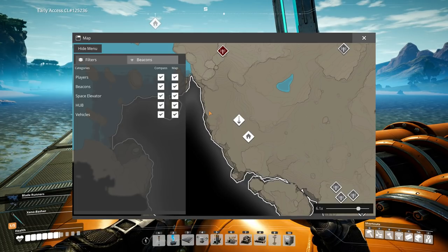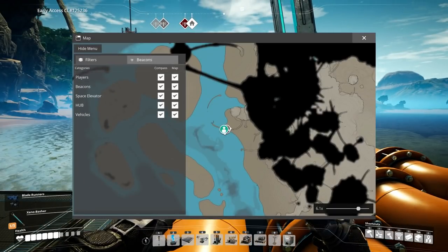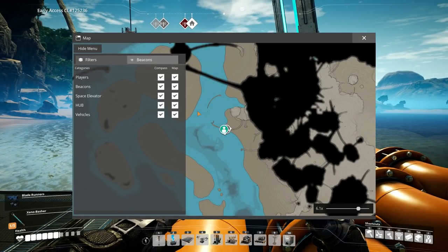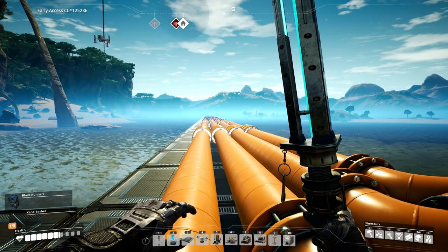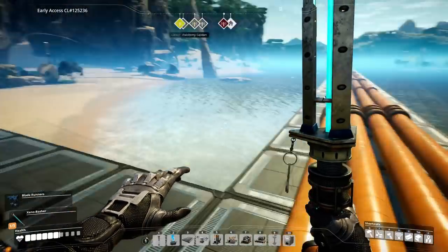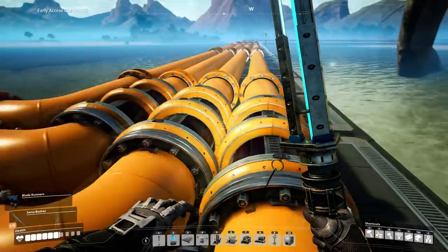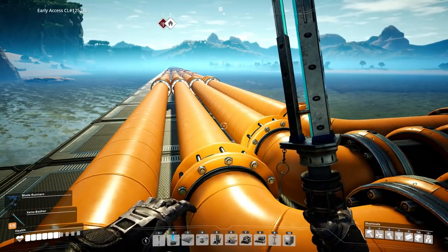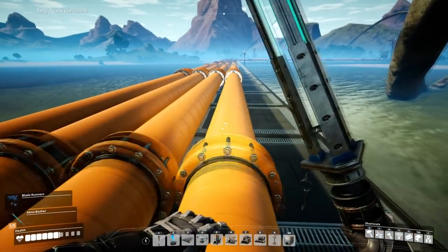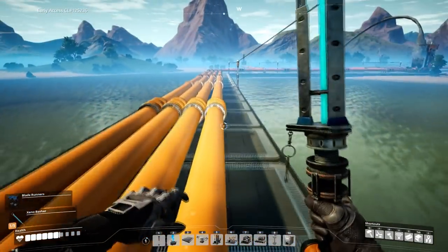What we need to do today is tackle the only real resource we're missing. My spreadsheet shows all the different resources for the belts, and what's missing is rubber and plastic, which are oil-based. I kind of have some oil pipelines set up already, so we're going to go take a look at those pipelines now.